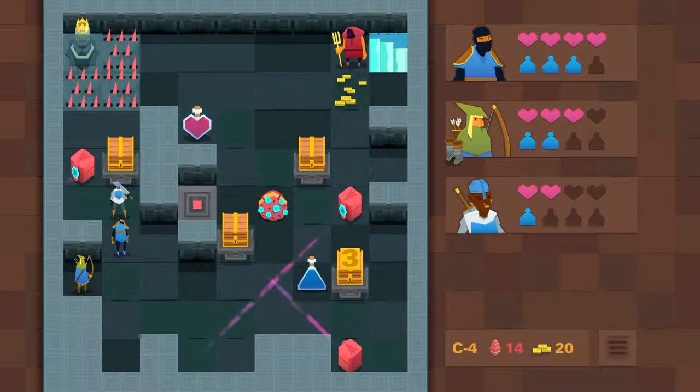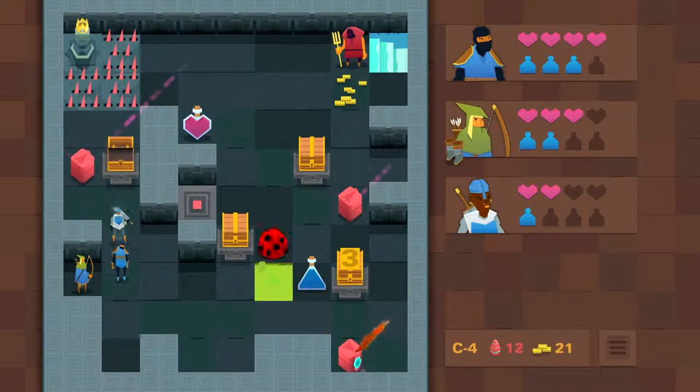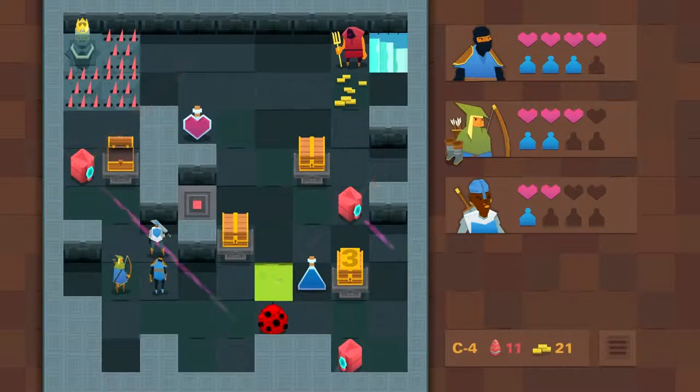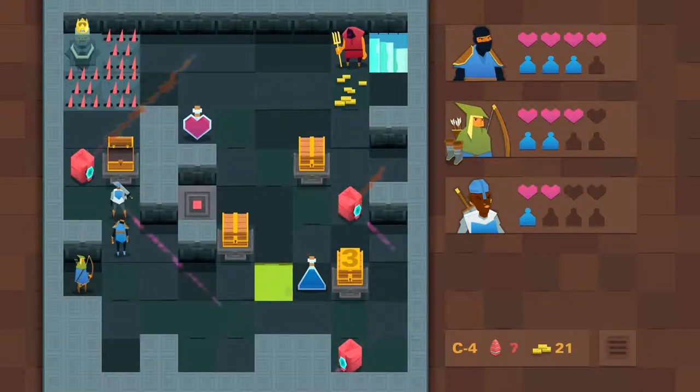The character you didn't choose disappears with a sad noise. It's like an even more ominous version of kids picking sports teams. And it's easy to develop favourites. Maybe you like to keep teams balanced, or maybe you prefer something more specialised. Do you want melee or ranged? If you enjoy more movement options, maybe you go for the ninja so you can sneak quickly past enemies, or the miner for breaking through walls. There's a political undercurrent to these choices, which makes me feel slightly awkward about them.